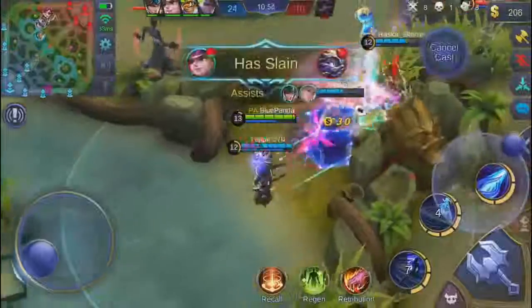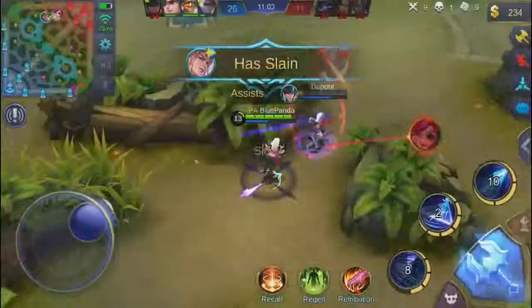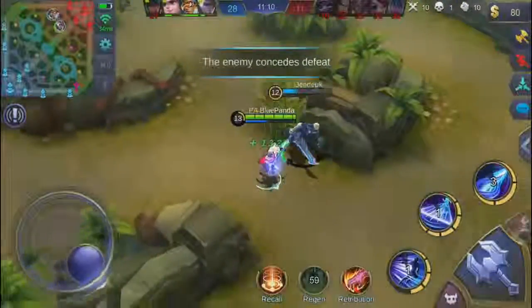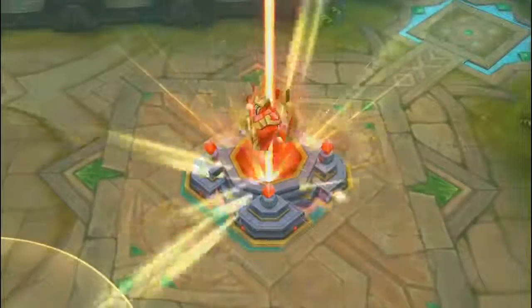I jump in doing a lot of damage, staying in the background and avoiding CC. I pick up a kill there and another one. I have 10 kills, 1 death, and 10 assists — 11 minutes into the game. Are you joking? This hero is really strong guys, you should really go buy him. Let's take a look at the stats — that's it for this game.